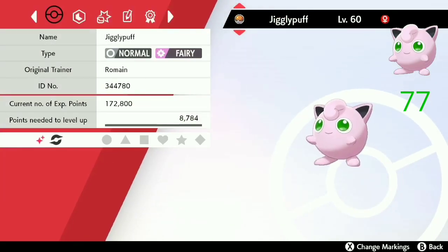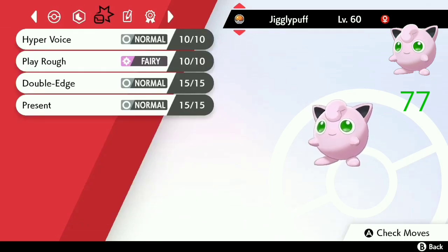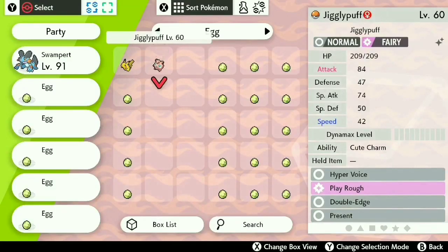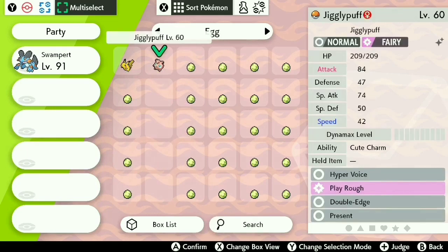Let's go ahead and put it in the party and check what nature it has. Can you guys guess what the nature of this Jigglypuff is? Let's go ahead and check — it's Brave! Alright, let's remove these eggs from the party and check out this Jigglypuff.